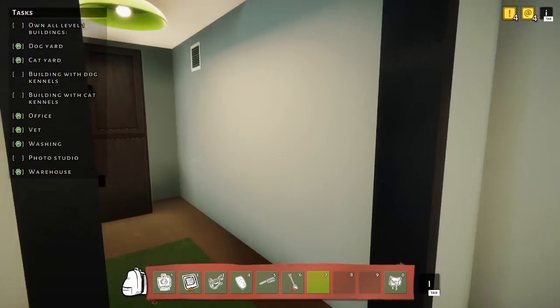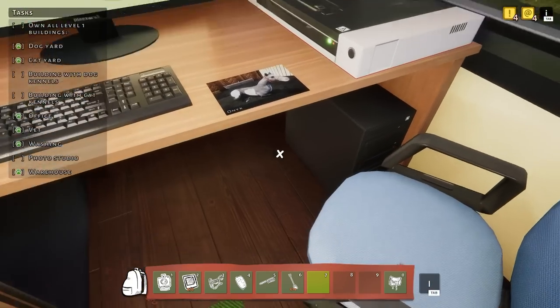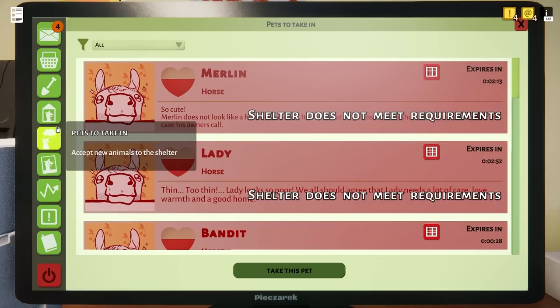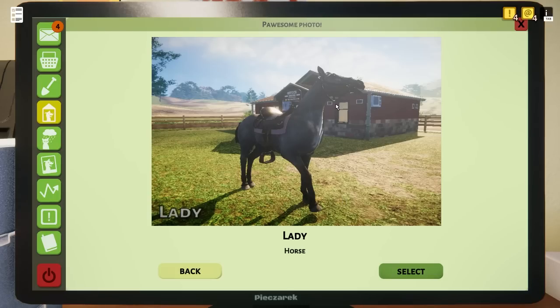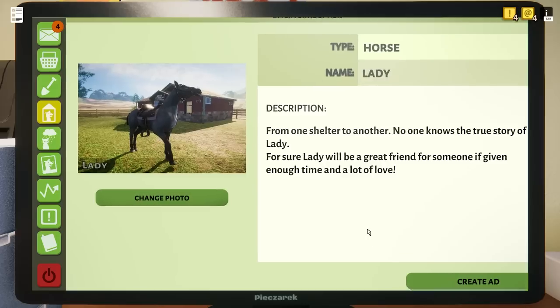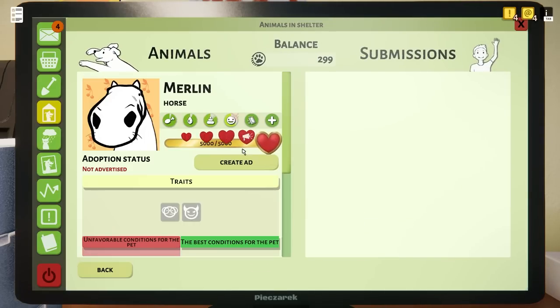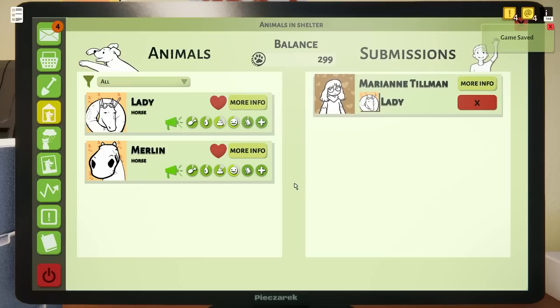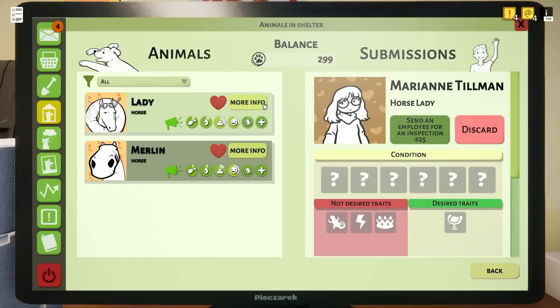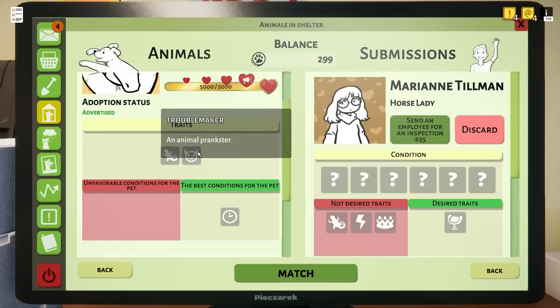All right, let's see how much money we have now. Get their photos first — get these guys adopted out so we can get more balance. I really want to get the washing station. This picture of Lady kind of makes her look like — oh no, that was her tongue sticking out! This picture of Lady kind of makes her look like a brat, but that's okay. Get an ad for Merlin too. Here we are — the first one is interested in Lady. 'Lady is a troublemaker' — oh my gosh, just like her picture.